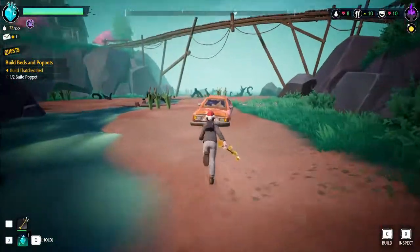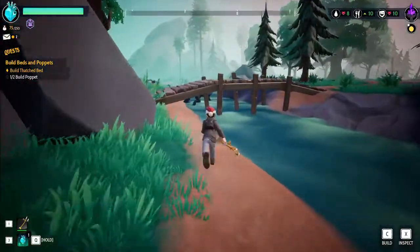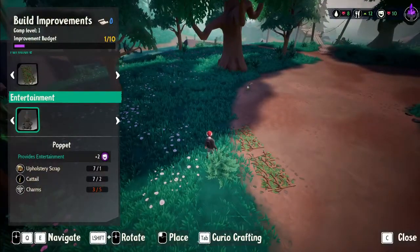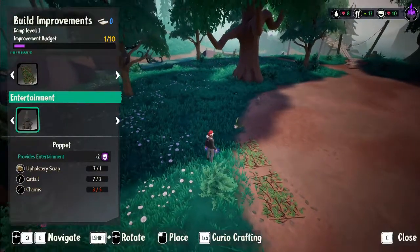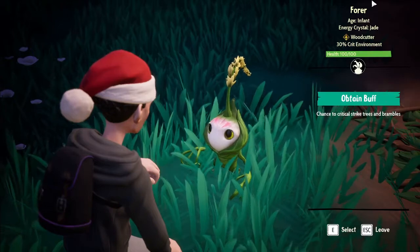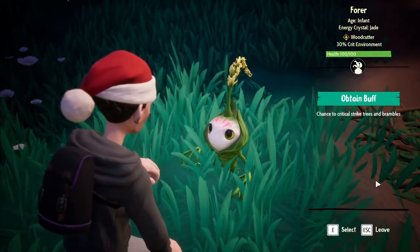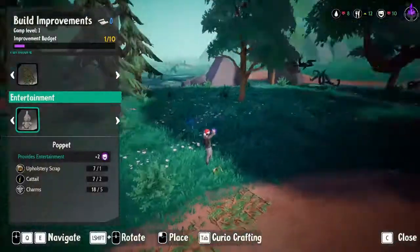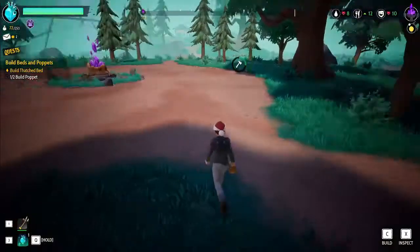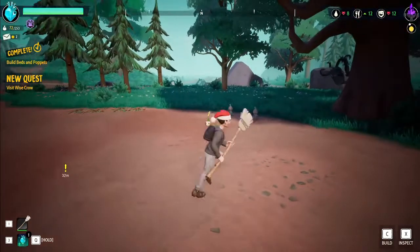Oh, bow and arrow — have I destroyed this one yet? Yeah, okay. All right, the thatch beds are done. I need charms apparently — 15 more charms. Okay, there's a jade woodcutter crystal with 30% crit chance to environment and chance to critically strike trees and brambles. Now we have enough stuff to build one more — there we go. Let's go build that poppet. Wait, when did I get a broomstick? That's lit!